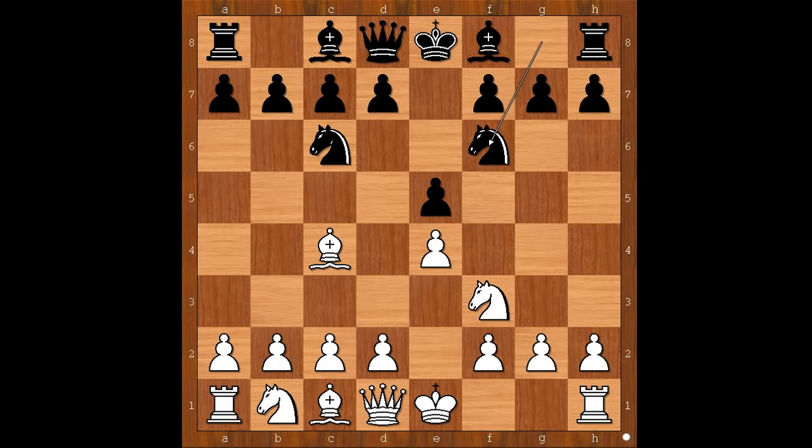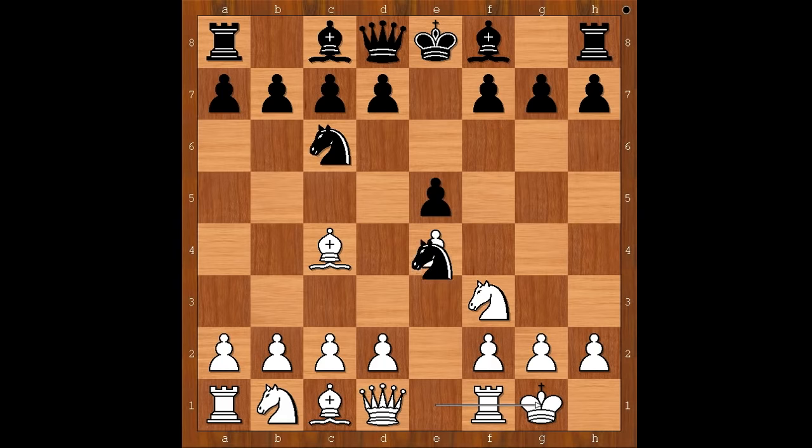In this position, white can also castle kingside and go for complications after Nxe4. In this position again, white can play many different moves — like Re1, Nc3, d4, Bd5, Qe2, d3, and even Nxe5. Just to mention a few. Back to our game.